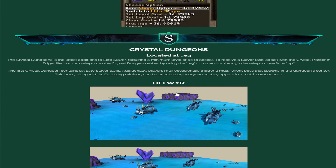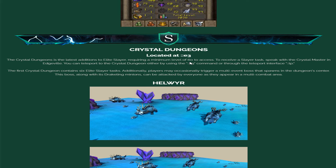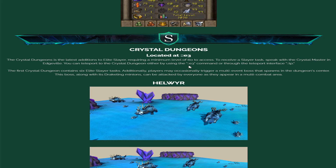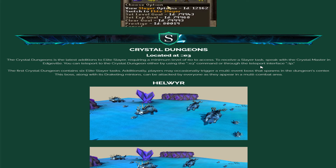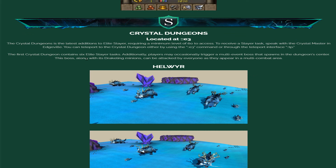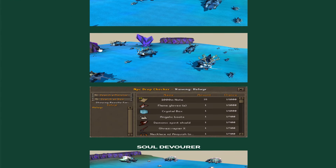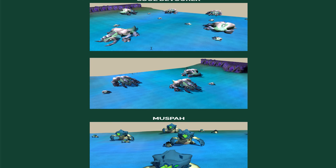We also have the Crystal Dungeons, located at the E3 teleport command, and a minimum level of 60 Elite Slayer is required to teleport there. To receive a Slayer task, speak with the Crystal Master in Edgeville. You can teleport to the Crystal Dungeon via the E3 command or through the teleport interface. The first Crystal Dungeon contains 6 Elite Slayer tasks, and players may occasionally trigger a multi-event boss that spawns in the dungeon's center. This boss, along with its drakeling minions, can be attacked by everyone in the multi-combat area.